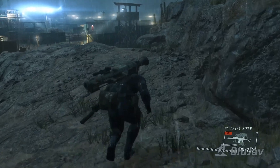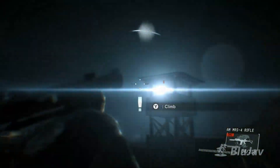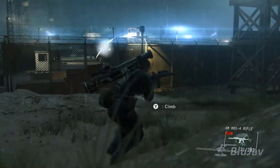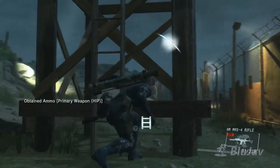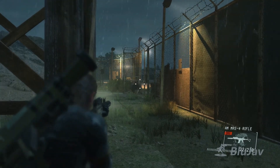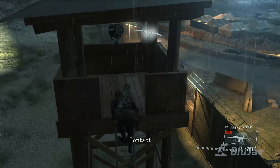I think the main difference between the console version and the PC version is that the draw distance is much better and there are more lights per scene. The lights feel more dynamic. But essentially, it is the same game.